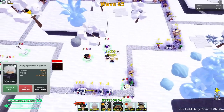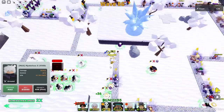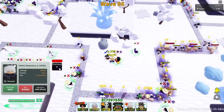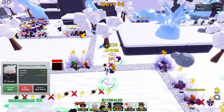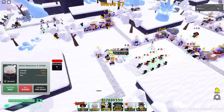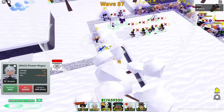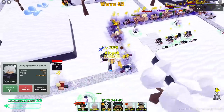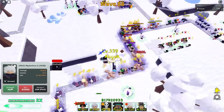If we had a full squad we might be able to push further, but the bleed makes it tricky. We're actually taking out enemies well. Thankfully they removed the stun from Flower Magus — it makes life a lot easier. I already have my other time stop set up. Wave 88, not bad at all.